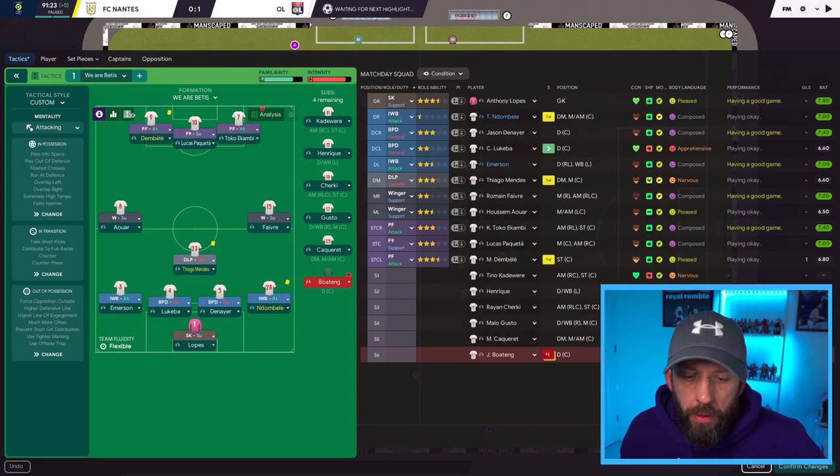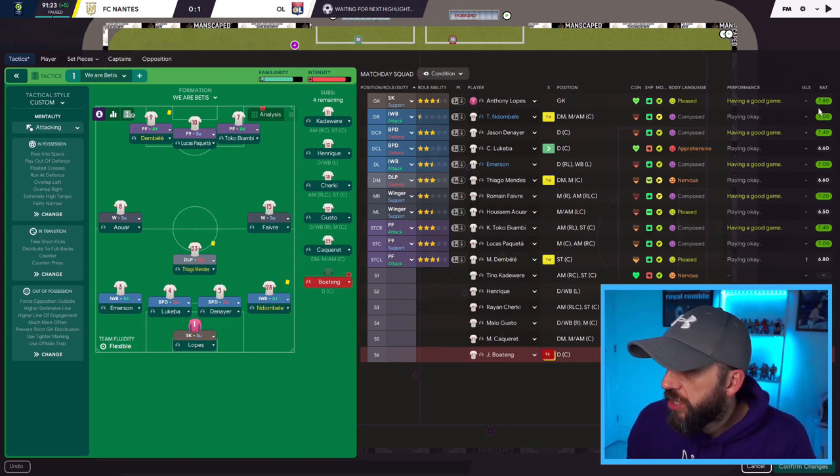Injury time in the match — Ndombele's got a booking which knocked his average rating down a bit, but he's still got a seven. He's super solid. We've got a clean sheet. Are you telling me he can't do that role? Of course he can. That's one of the main roles in the team. Himself and Emerson, both on sevens, doing great stuff in a tough away match.